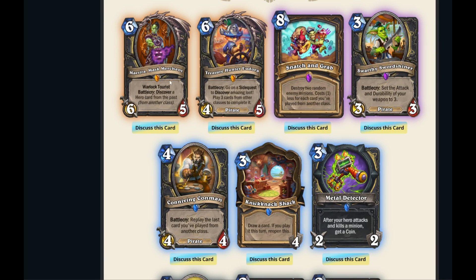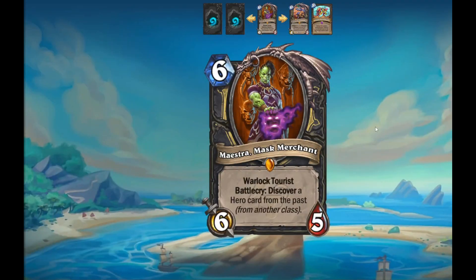Let's start off with Maestra Mask Merchant. It is the Warlock Taurus card — a 6-mana 6/5 Battlecry: Discover a hero card from the past from another class. That's important to note because Scabs is really good in Rogue, but it's not going to be something you can discover. You are going to be able to discover something like Guff, or any of the Death Knight hero cards. You can't discover stuff that's in Standard right now, so no Headless Horseman or anything like that. You can discover the Mage Reno, but not the Reno currently in Standard, because it has to be a class card.